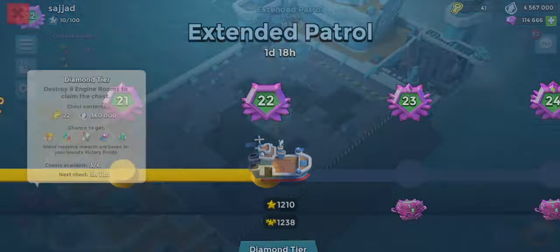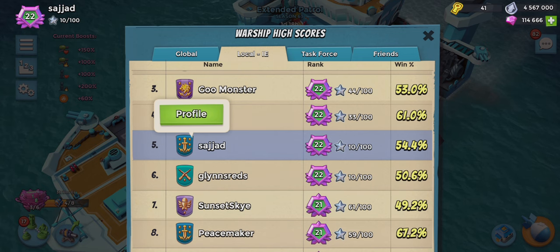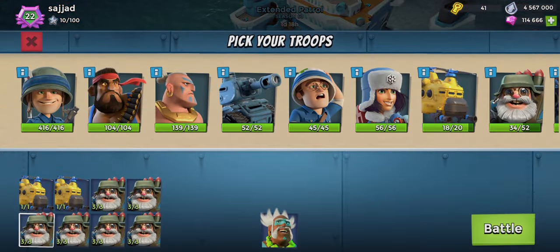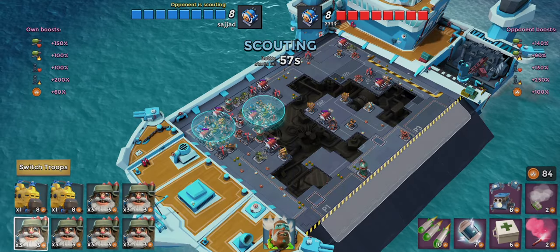We've got three chests to collect and we've fallen down a bit. The highest we reached was 22 and 50 stars. Checking our profile, we're still local 5 — pretty decent. The highest we reached this season was 22 and 38 stars. We aren't too far off but did fall down a tiny bit, just trying to maintain rank 22. Let's see if we can do a couple of attacks, grab some chests. Not sure if we'll unlock the troop damage in this video — it's going to take about 6 attacks — but we'll try.